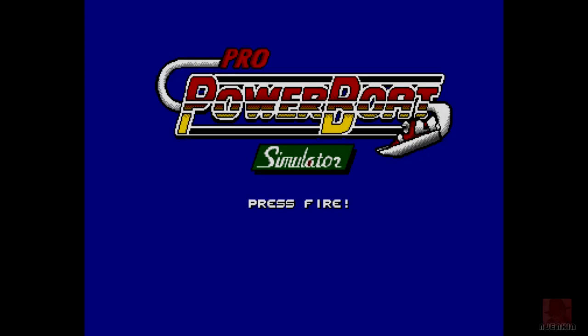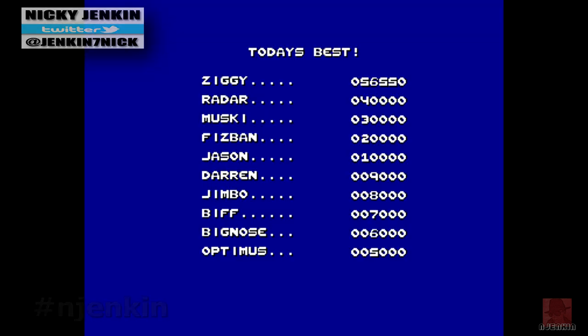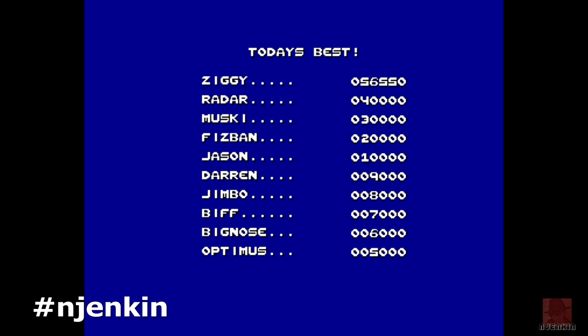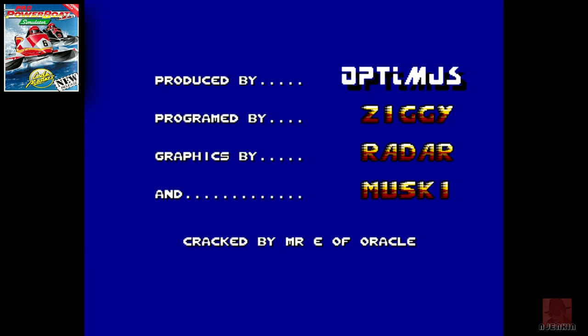Good day fine people, a very warm welcome to you. My name is Nick and it's time for some vertical scrolly action. This is Pro Power Boat Simulator on the Commodore Amiga, published by Codemasters in 1990. It's for one to two players, but I'm the only player here, so I guess we better do one player then.